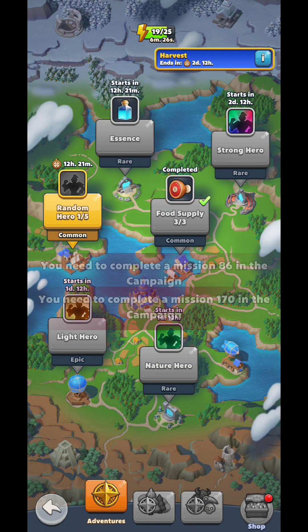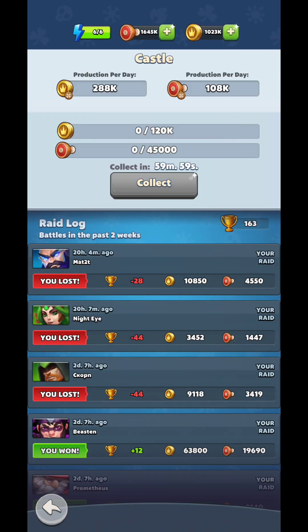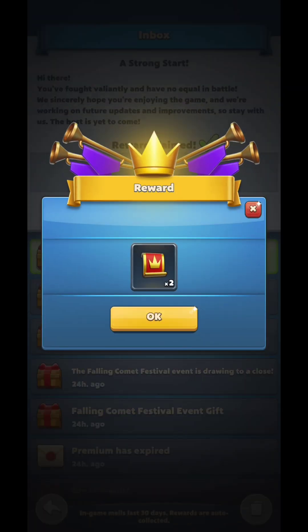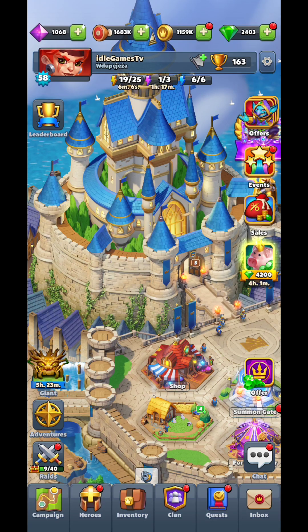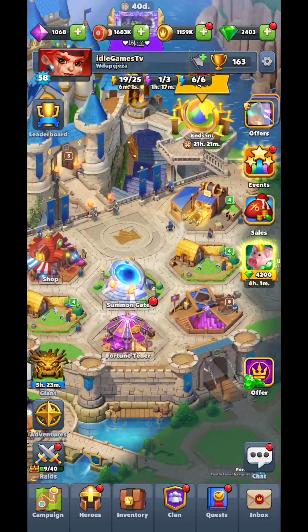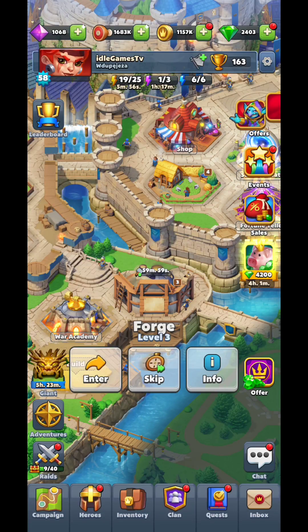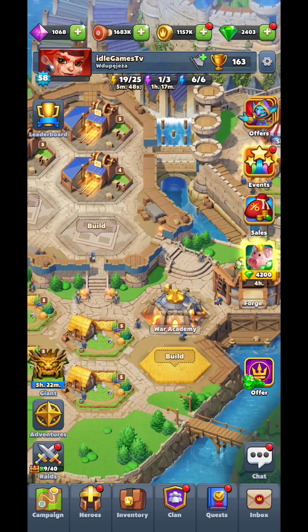If your castle is at level five, you cannot upgrade anything above level five — keep that in mind. Eventually you'll unlock other features as well. You're also going to get resources from the castle. You'll get different kinds of resources to do summons, and by playing daily you get a lot of resources. There are even forge options where you can craft new items.